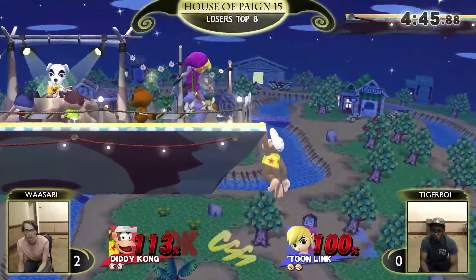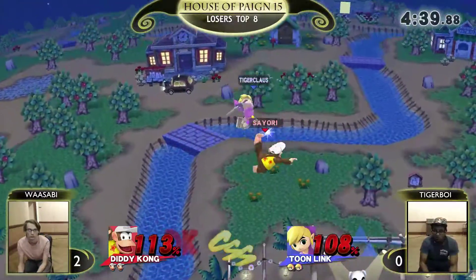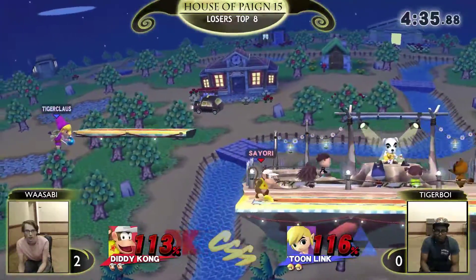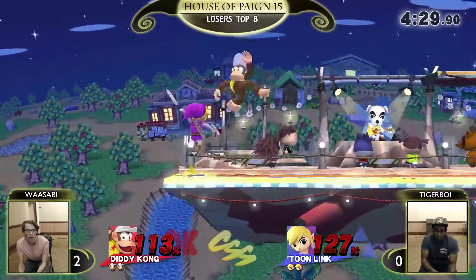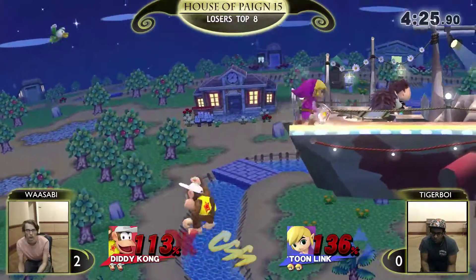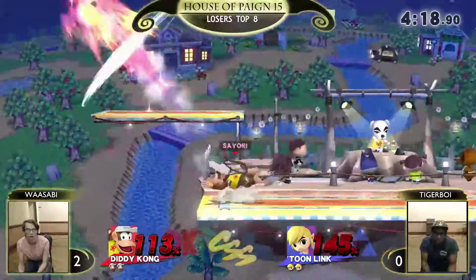Wasabi's in trouble. Misses the pivot grab. Wasabi doesn't get the up tilt or the up air though. Tiger Boy's off stage. Doesn't go — didn't trust the Z-air. Just put some more off stage damage while you can. Back air — not gonna do it. Just keep him out there. Read the tether. Didn't quite place the forward air correctly though, so Tiger Boy's able to get back on stage.